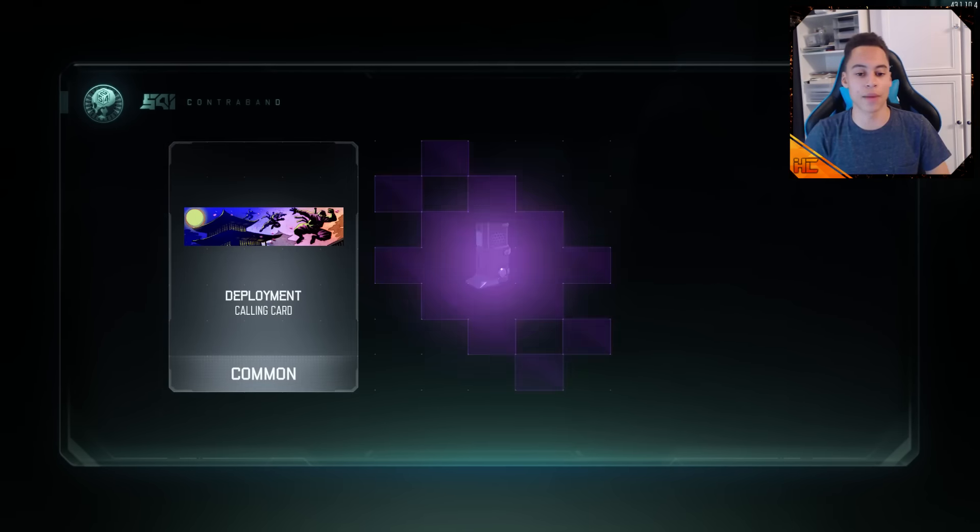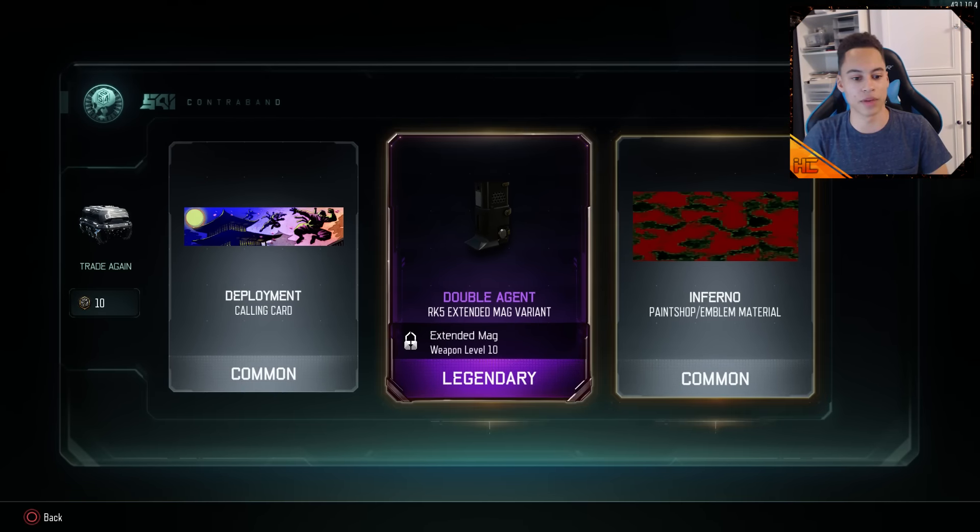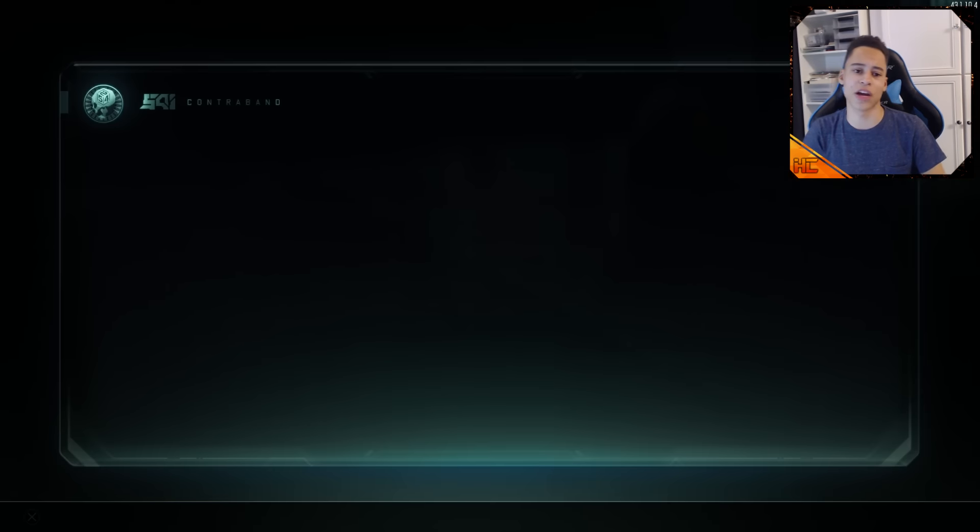Two more Supply Drops to go. Can we get like a... oh, Legendary — oh, that's only a mag. And we've got a Paint Shop Emblem material. So the final Supply Drop — what can we get in this one?